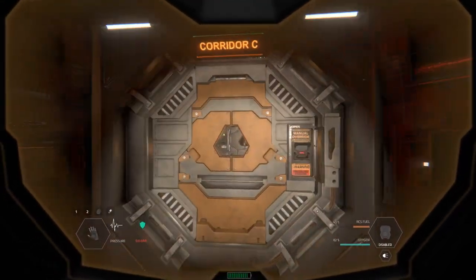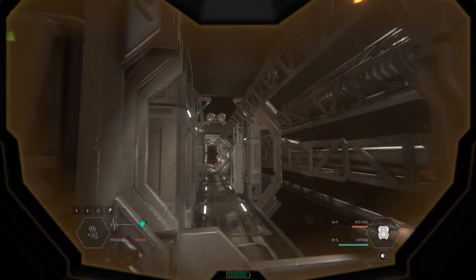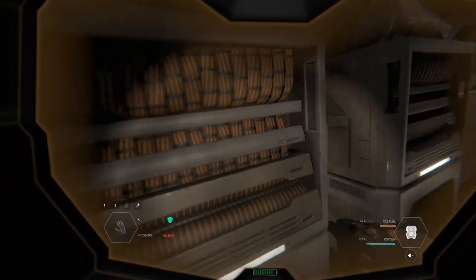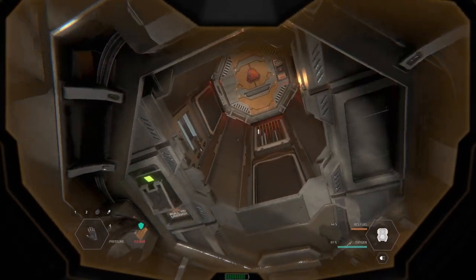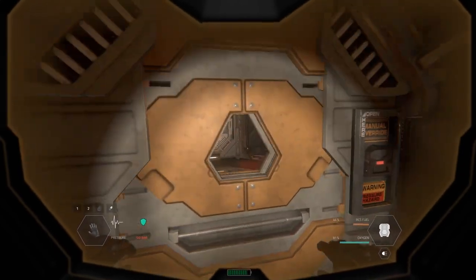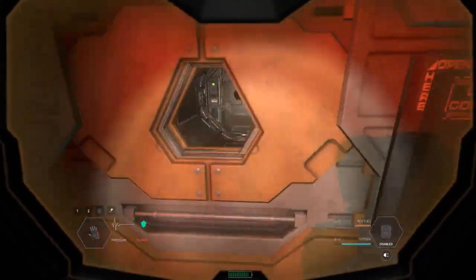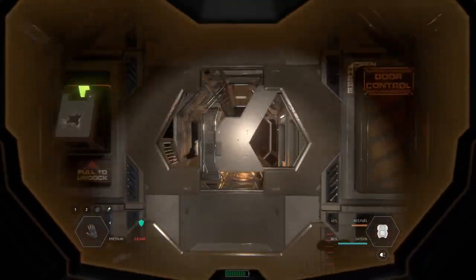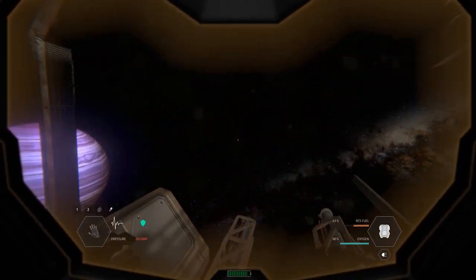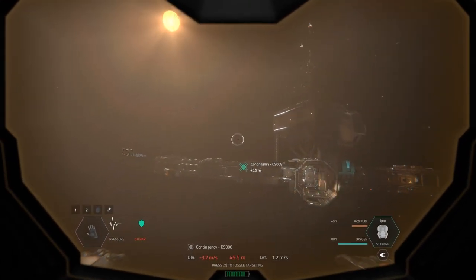Corridor one is blocked. Corridor C is open. I have no idea where it was actually — this might have been the way in. Always check the doors when you come in so you know where you're going, because when you're lost in here you're losing not only time but oxygen as well. Let's get out of here. Do we have a ship? There's a command module.